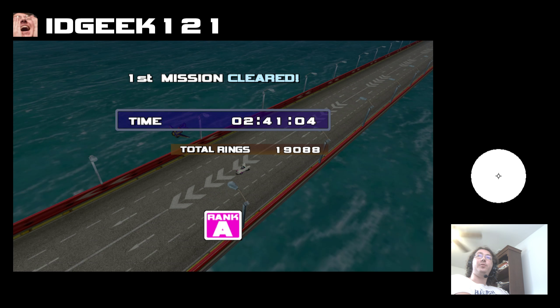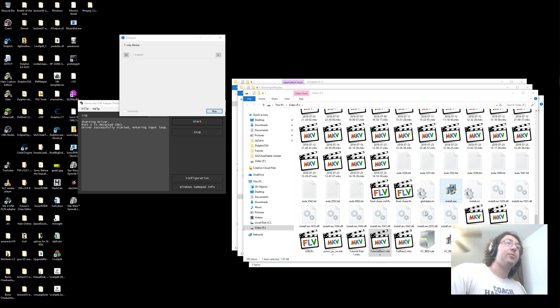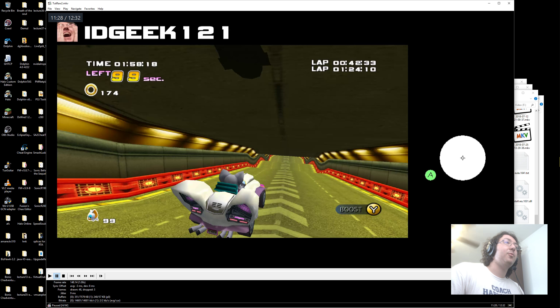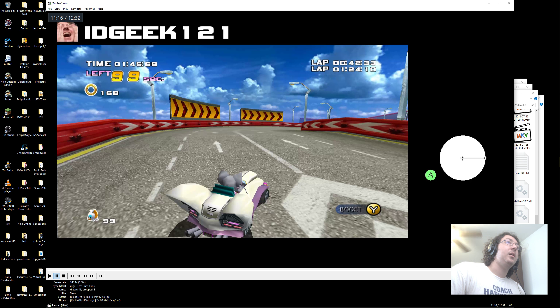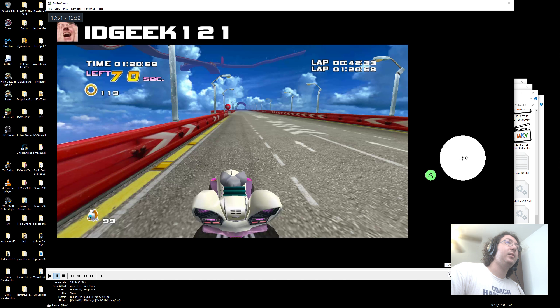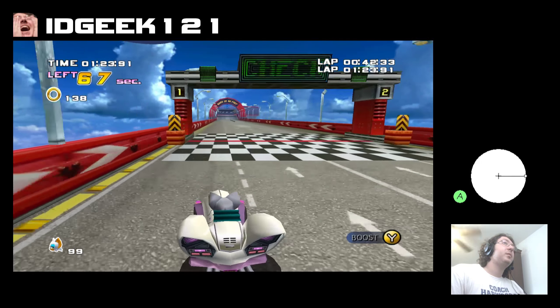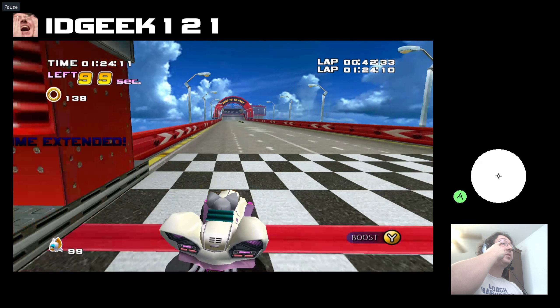Now we're going to transition to a better run that I just did a little bit ago, and it's going to have much better handling of the S-turn. We're just going to cover lap 3, because lap 1 and lap 2 are about the same. We're going into lap 3 — we're a little bit earlier this time, at 1:24.10. With this sort of time, you can make it around the S-curve. You'll notice I actually do bonk the wall, but I don't lose a lot of speed, thankfully. So I do actually get to do the full strats.